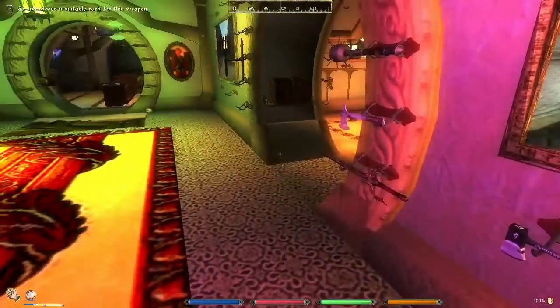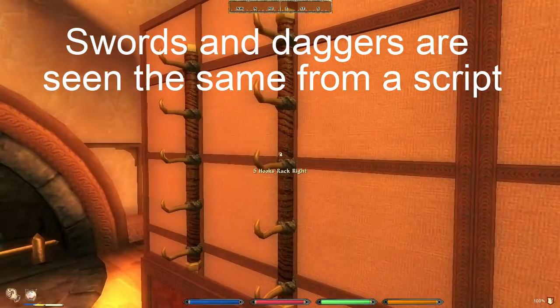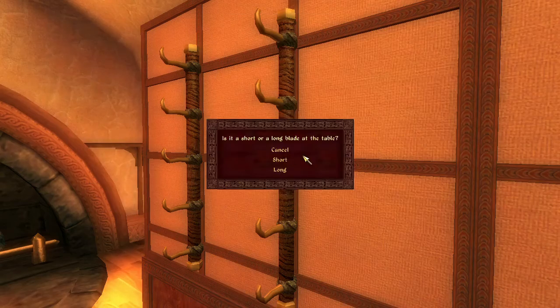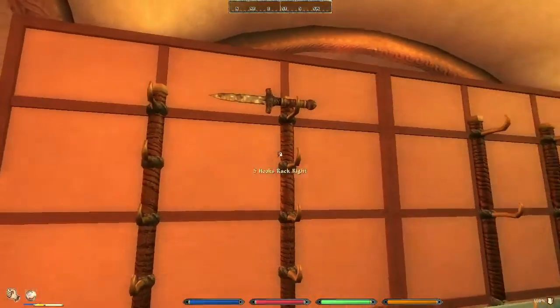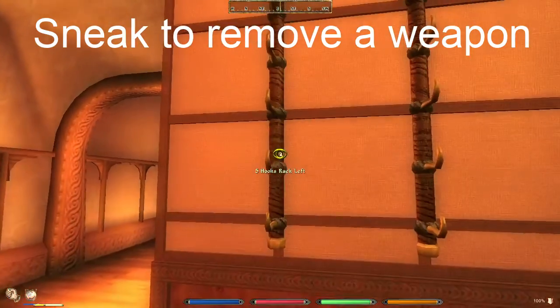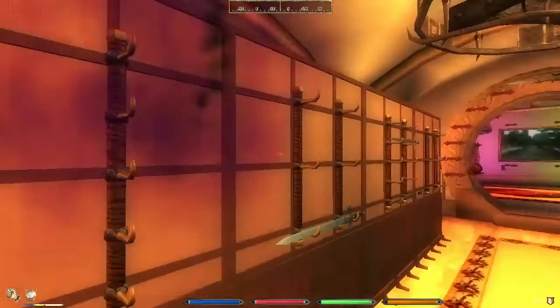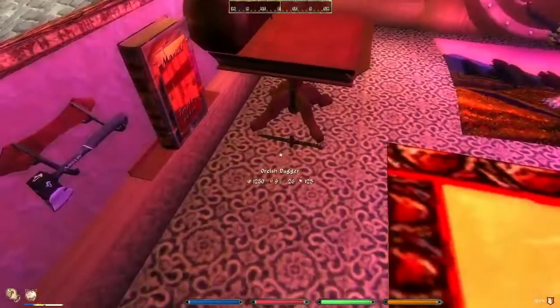Let's try a dagger. It is possible to add daggers to these racks because all one-handed weapons are seen as the same type by the Oblivion engine. So it's possible, but it looks ridiculous, so let's not add it there.